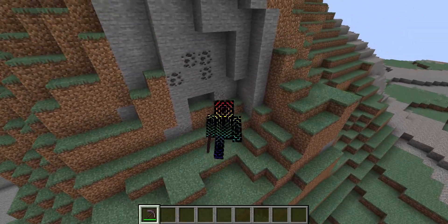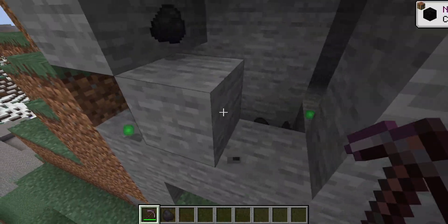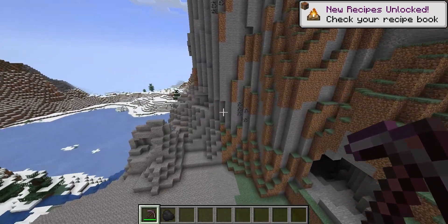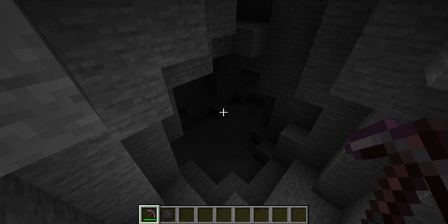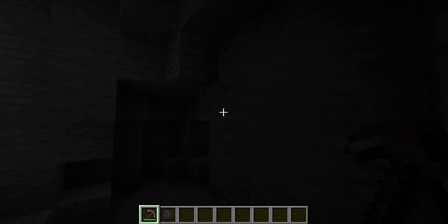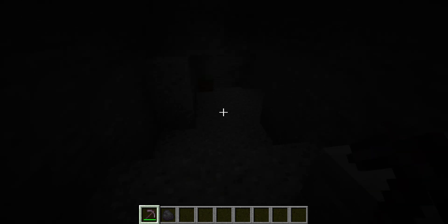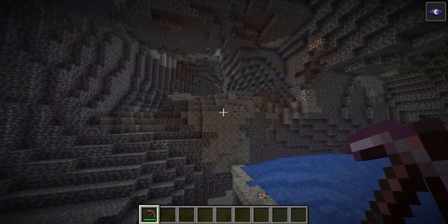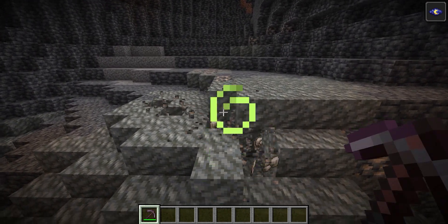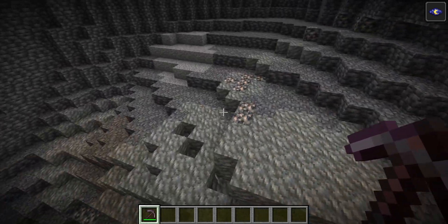For number 9, we have Vein Miner by Miraclex. Essentially, what this does is mine the entire vein of each ore that you mine. You just saw it with coal — let's try some other ores. There's some copper here and those can have pretty big veins. Let's try to find one of those massive iron veins. Here we go — it mined a bunch. It didn't blow me away, but it still mined a lot, so that's really cool.